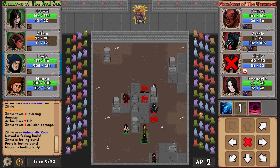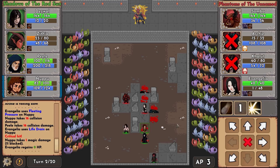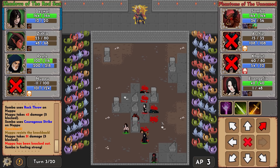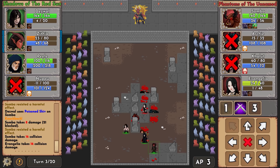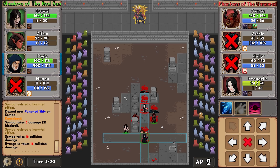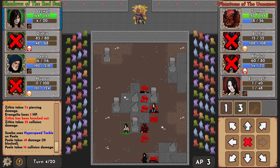Archie is just about to die - using breath of frost to eliminate him. Zealot bolt will heal Napu a little bit. But Napu dodged and then is killed almost immediately - that guy is just absolutely insane. Trying to debuff Somber - he resisted it. Trying to poison him - he resisted that too. He is literally just beasting on us. Can't do much with Zithia right now. Peel needs to decide very carefully what he can do.